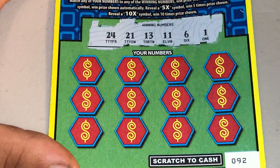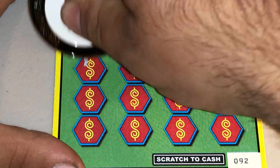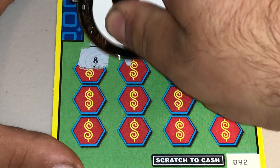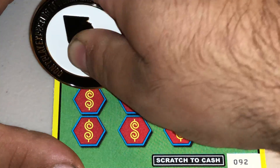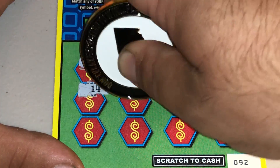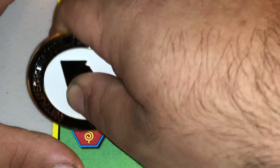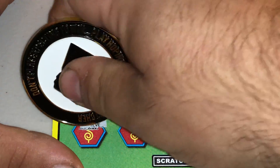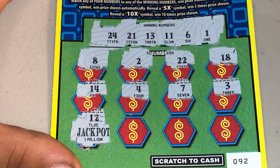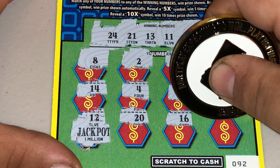All right, numbers we are looking for: 21, 6, 11, 13, 21, 24, or a symbol. Got an 8, a 2, 22, 18, a 14, a 4, a 7, a 3, a 12 — between 11 and 13, it's a dyslexic 21. Let's see what it is. Oh look, it's been a jackpot — go figure. A 20, a 16, and a 9. So nothing on the first one.